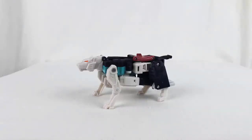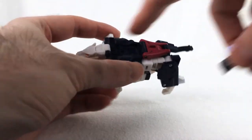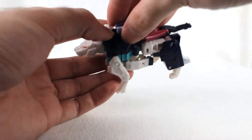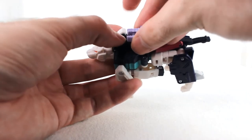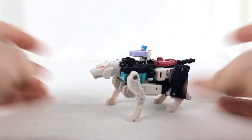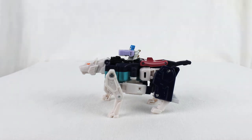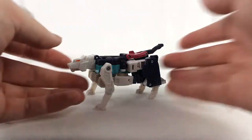Quick note I forgot to mention in the main video: the cat mode has a little space for a Titan Master. Say, like Thunderwing — you can peg them into the slot on the back, and it holds on pretty tight, so you can have a Titan Master riding on the back. Just wanted to throw that in.